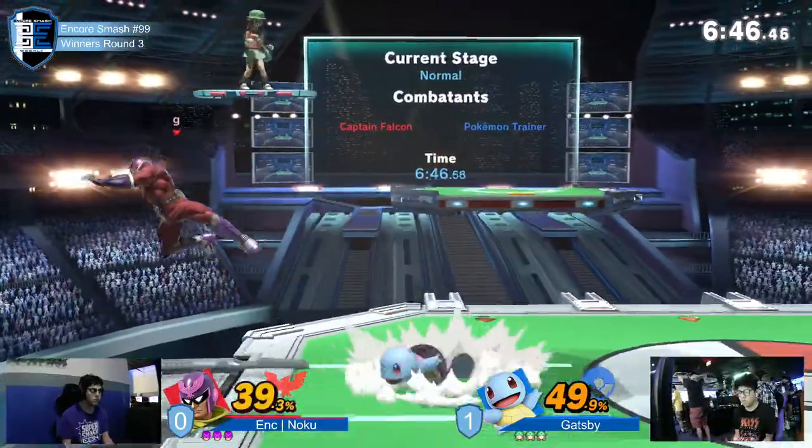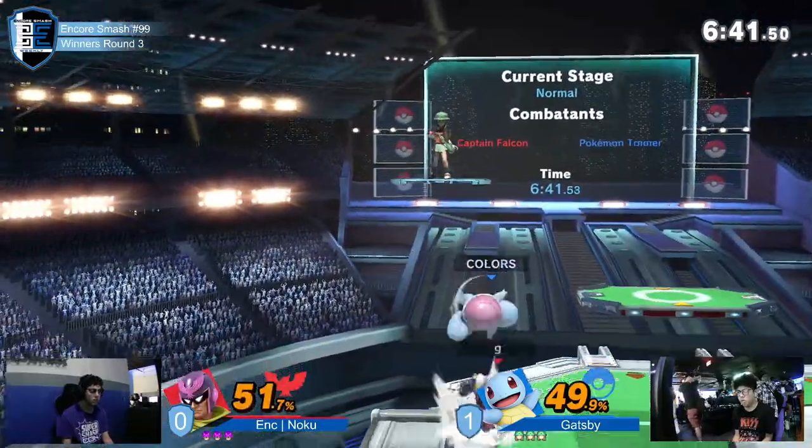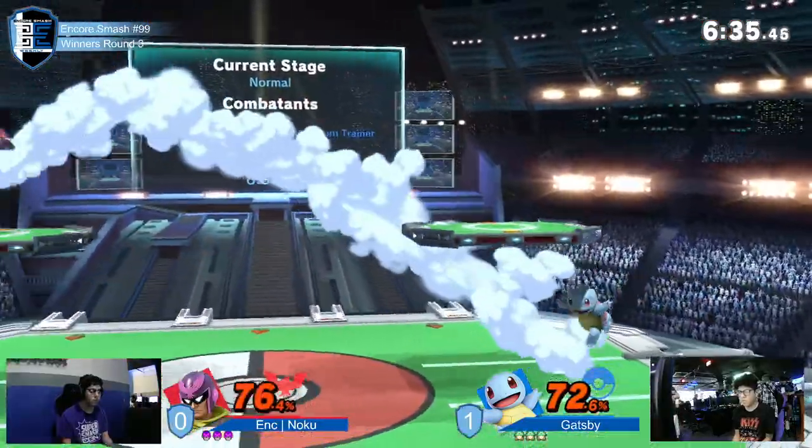Ivysaur for the actual edge guard is going to be key when you're at high percent. This is what I want to see — the whirlpools. He doesn't finish it though. Back throw to put him off stage. We haven't even really seen a completed edge guard from Noku yet. No, we haven't. Normally that's supposed to be one of the best parts.